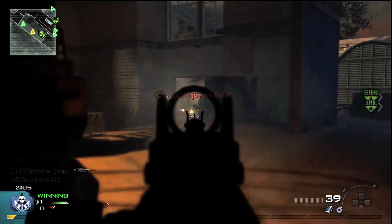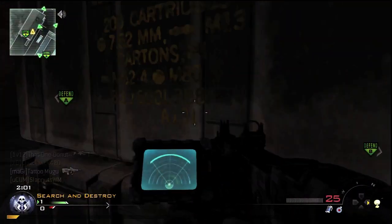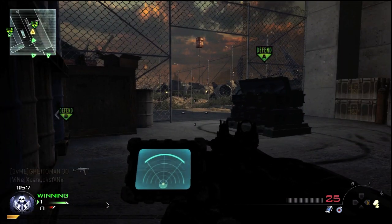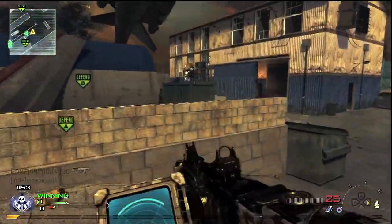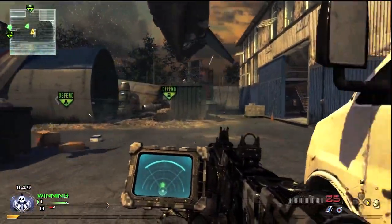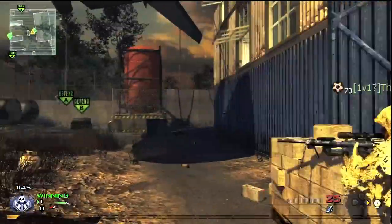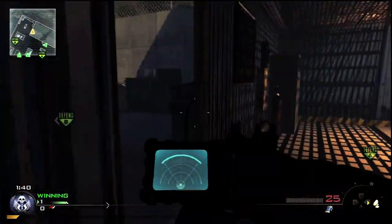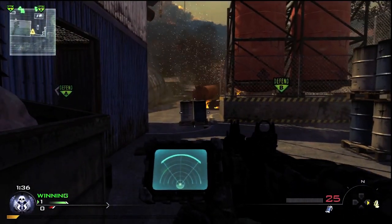I see that guy walk in and I get my UAV, so I'll probably call it this round. I'm just playing cautiously trying to get my Predator out. I think I'm using UAV, Predator, and Harrier in this game along with the radar I just got. I'm being cautious making sure they don't plant, so I throw my sentry over there hoping to get a kill.